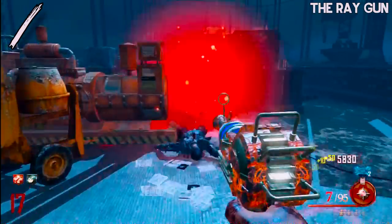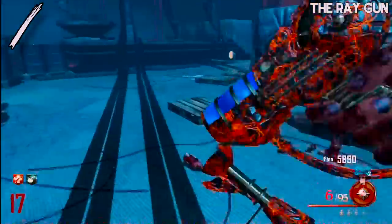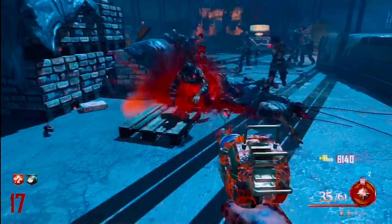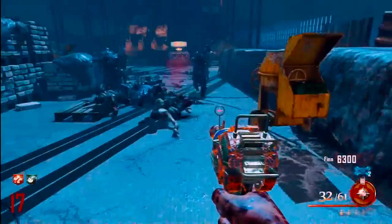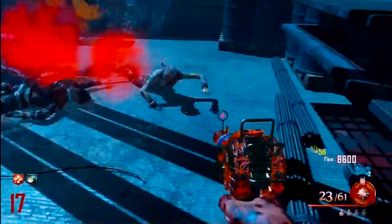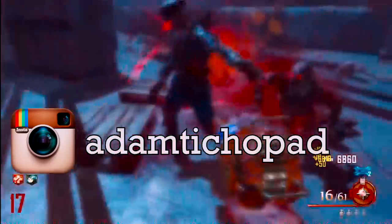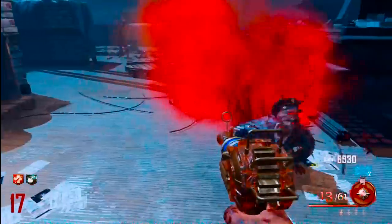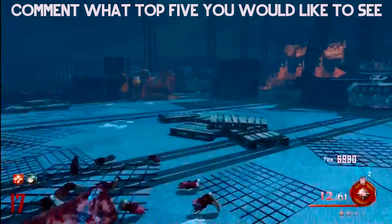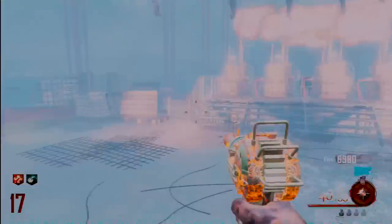If you don't have PhD Flopper, taking reduced splash damage from the pack-a-punched Ray Gun could be very helpful keeping you alive longer. The last thing with this weapon when pack-a-punched is you get tons of multipliers for hit locations — head, neck, chest, abdomen, upper body, lower body, hands, feet — you get a whole bunch of extra multipliers. Anyways guys, that's all for now. Make sure to leave this video a thumbs up and in the comment section below let me know if you disagree or agree with my top five list. I'll see you guys in the next one, peace out.